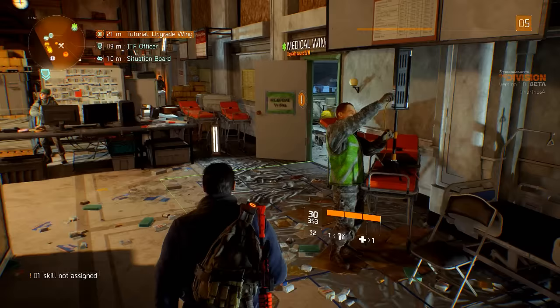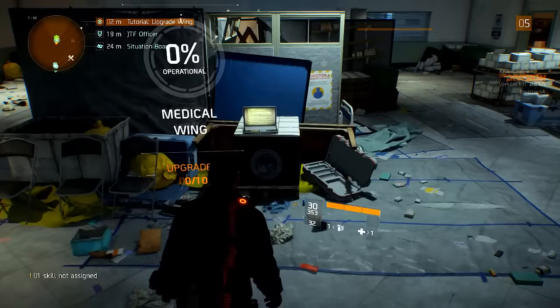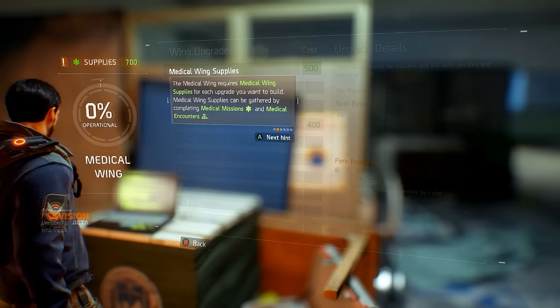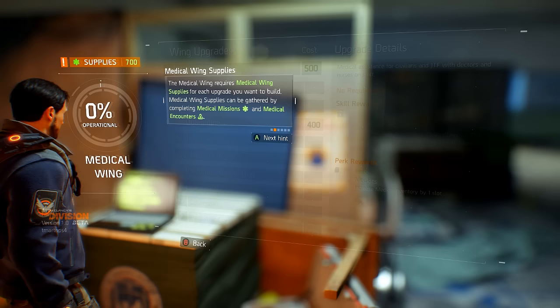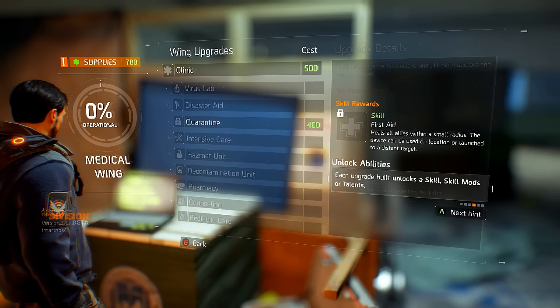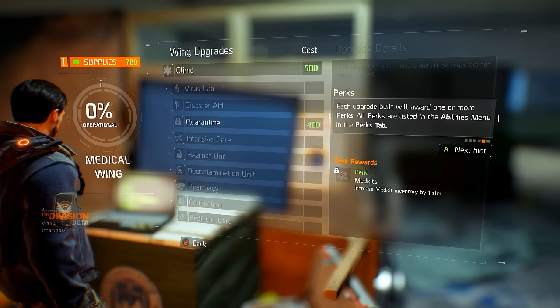Upgrades available. We're heading to this computer back here — looks like it's got 10 total upgrades. The clinic costs 500. Each wing has 10 upgrades. The medical wing requires medical wing supplies for each upgrade you want to build. Medical wing supplies can be gathered by completing medical missions and encounters. Each upgrade built contributes to the progress percentage of the wing, unlocks skills, skill mods, or talents, and rewards one or more perks.